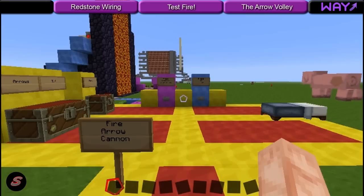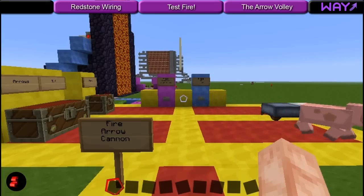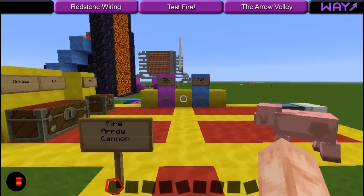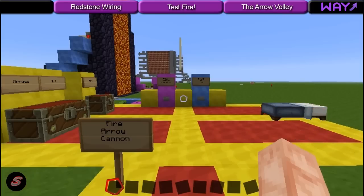I saw his video of his version of this fire arrow cannon, and basically I took his redstone from that video, condensed it to the best of my ability, then I changed the actual cannon design, and added on to the actual redstone, making this cannon pretty much automated.